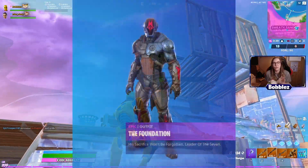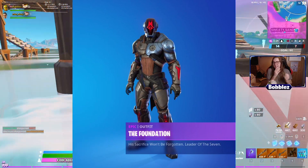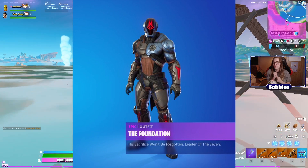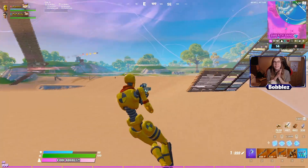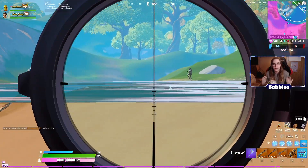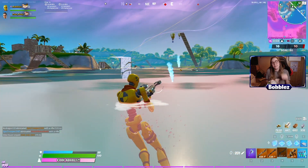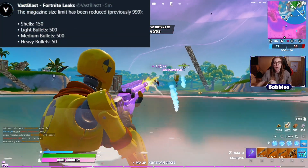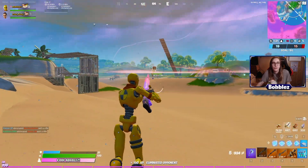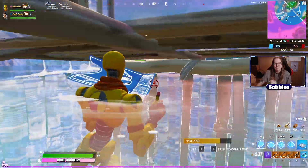We've also got another member of the Seven — he is called the Foundation. He looks phenomenal, kind of a combination of both the Visitor and the Scientist all in one. This is our fourth known member of the Seven. His description is 'his sacrifice won't be forgotten' — leader of the Seven. So he is in fact the actual leader of the Seven, which is absolutely mental. Something else changing this season is the max ammo you can carry: shotgun shells are 150, light bullets 500, medium bullets 500, heavy bullets 500. Previously it was 999, so a big difference.